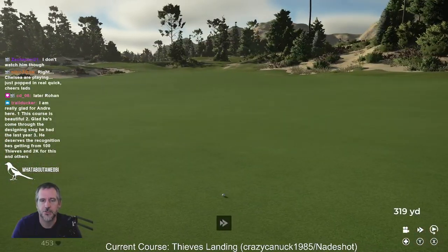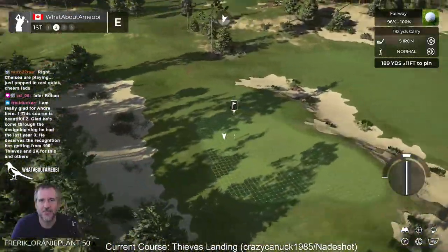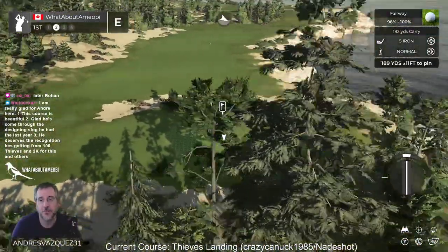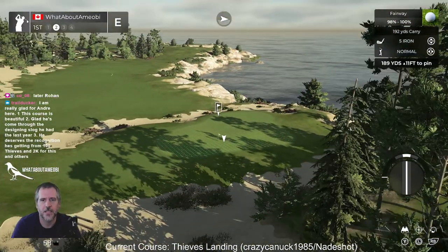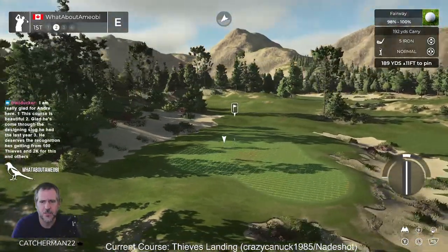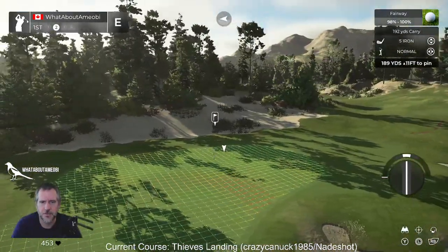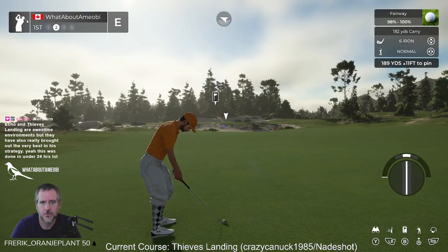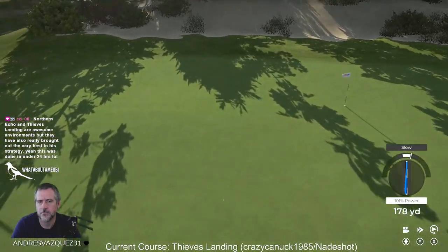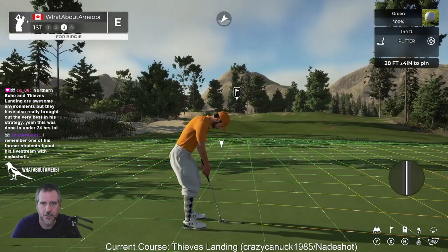Andre has a bit of an idea of what he's doing when he designs a course. A mountain-y feel was kind of what was hoped for. I think Andre created this pretty quickly for any great designer — just the rock work along the coast, the way the bunkering is, there's a bit of wastey area around here. It all just fits. He got the heads up and needed to get it done in about a month, and then of course he was going back to teach.